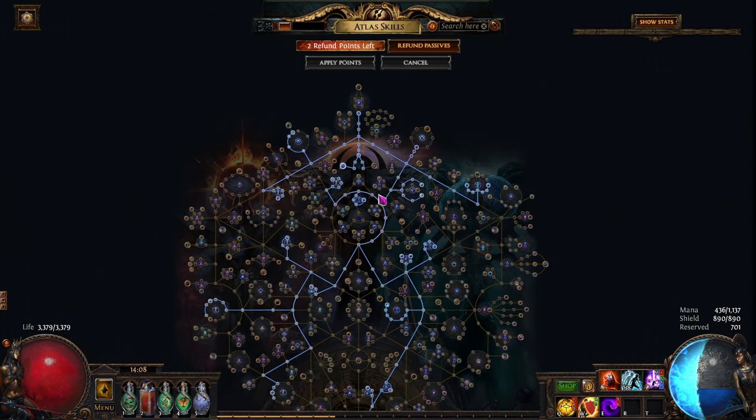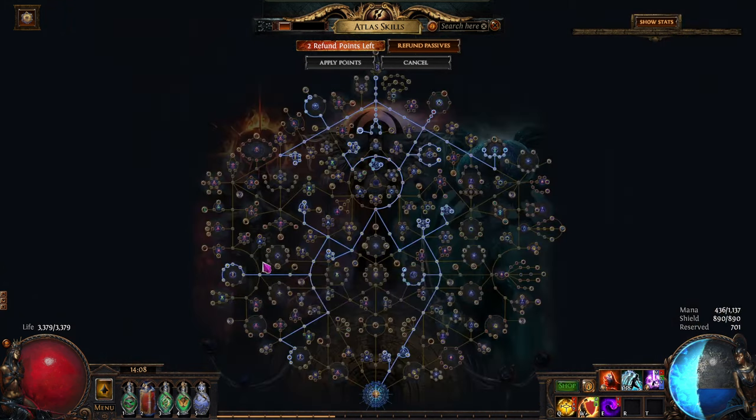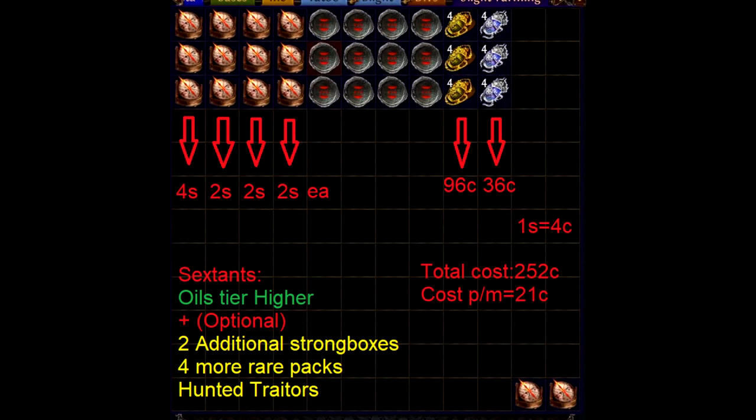So that's the Atlas tree, which will be linked in the description. Every single time we run a map, we have a high chance of getting a blight map from the blight mechanic itself. Regarding the strategy, the investment is as listed on screen right now — these are the calculations for our 12-map investment. The sextants are very cheap. The cartography scarabs are really cheap. And the gilded blight scarabs don't need to be gilded.